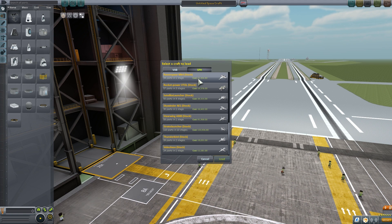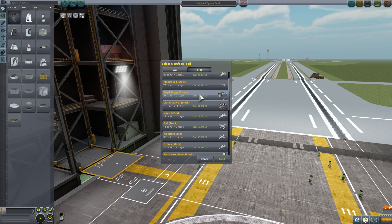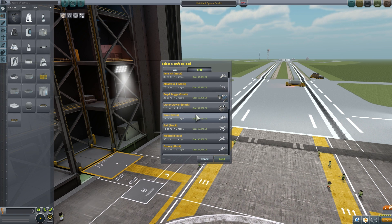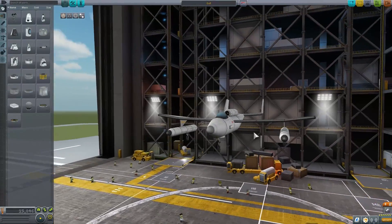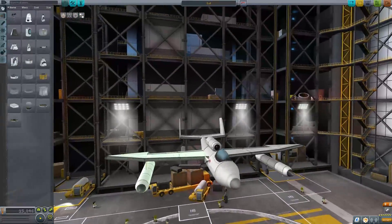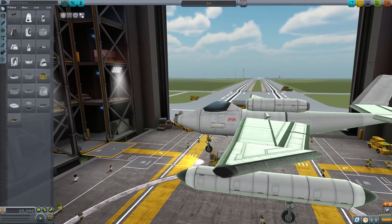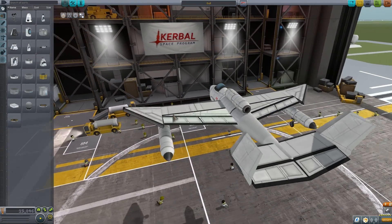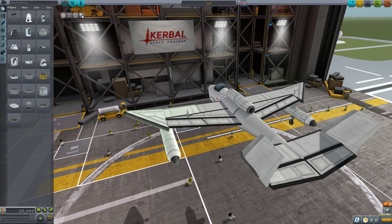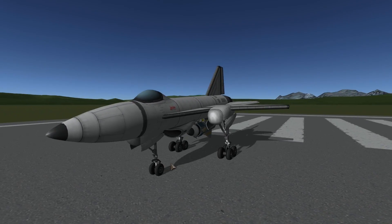The developers have also added a few pre-made spaceships and aircraft for you to play with, especially if you're a new player and want to see what it's like to build a successful airplane. For example, here's something called Gull, which is definitely an airplane that can land on and take off from water — something you might want for Laythe since there's a lot of water there. There's also a newly added spacecraft called the Satellite Launcher.